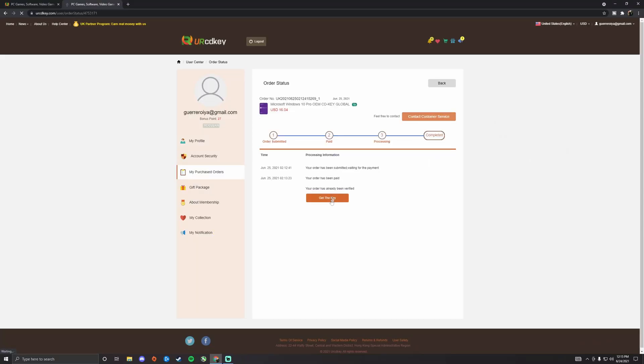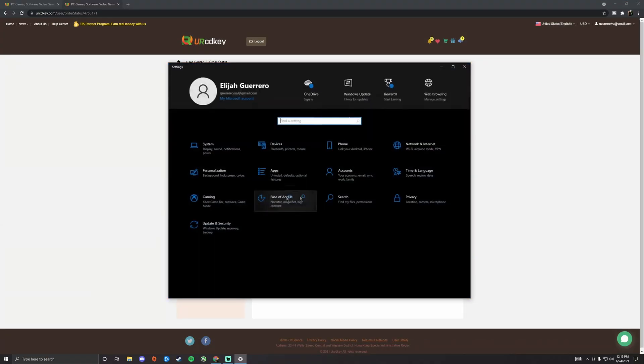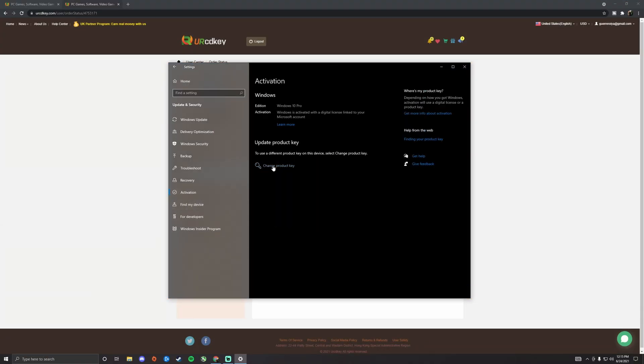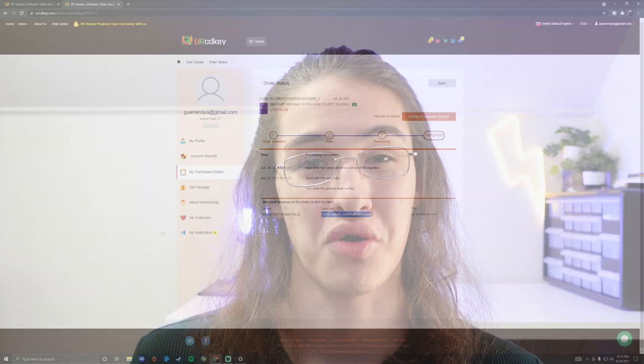Once you receive your key, you have to activate it. Head into your settings by left-clicking on the Windows icon, click on Settings, find the tab Update and Security, and then click on Activation. Finally, hit Change Product Key and then copy and paste the key — but brace yourself. Once you go pro, you'll never want to go back.